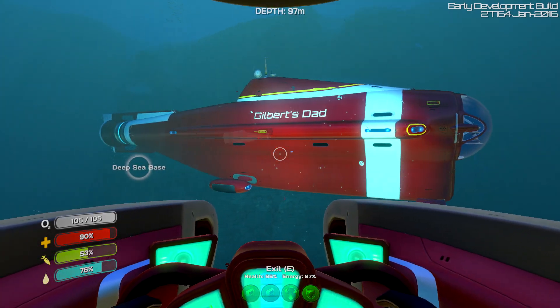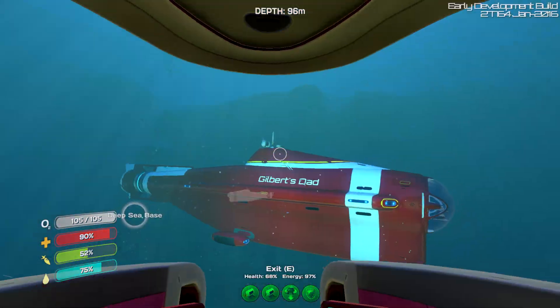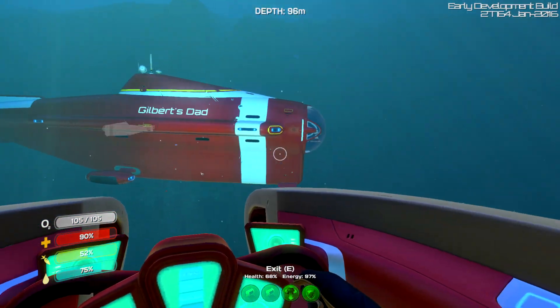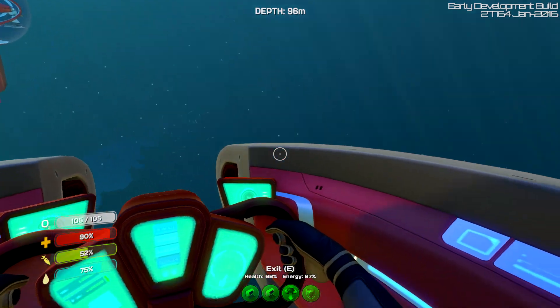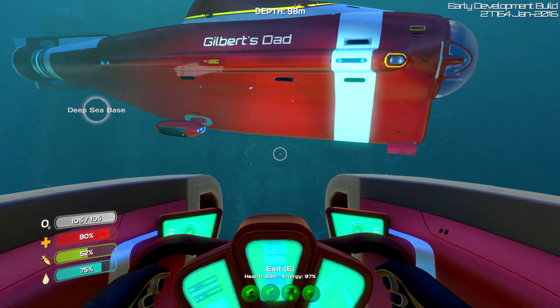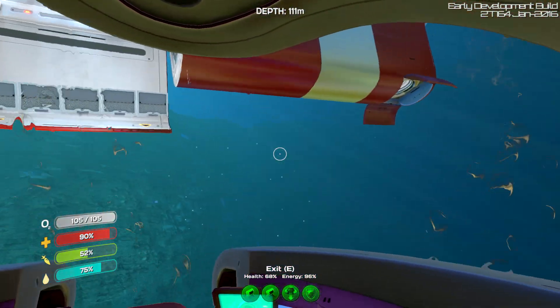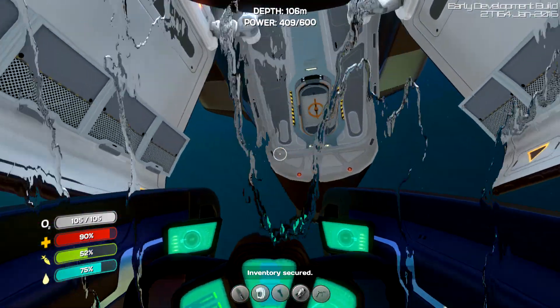In the most recent one that I did record, I built the Cyclops — Gilbert's dad. We're in Gilbert here; Gilbert is the Sea Moth and his dad's the Cyclops, which is great. Now, I've always wondered what happens if you actually take it down to a crush depth. It does sink, it leaks. So I would like to see what happens if it does sink. So I've taken out the depth upgrade.